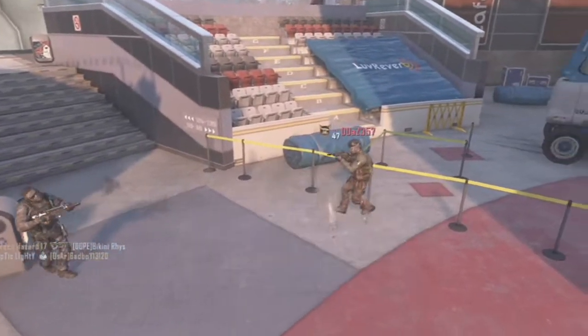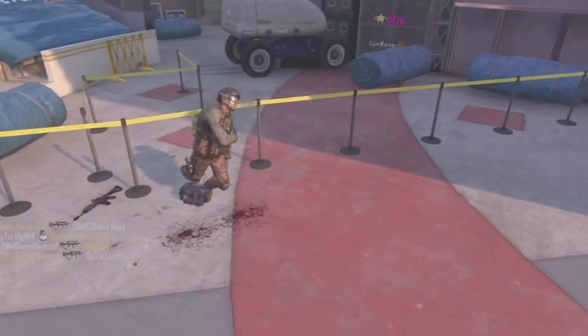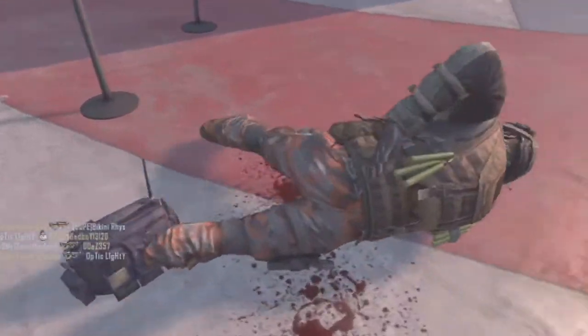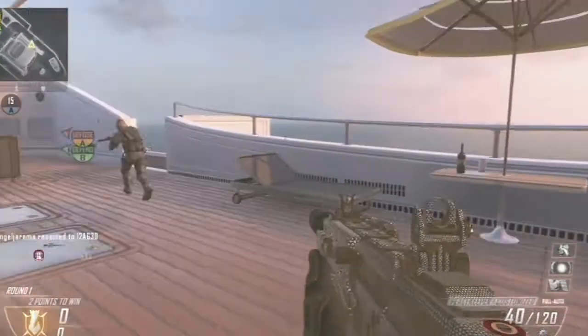First up, you're going to have to get 100 headshots with every single SMG. You can just go for the gold for each one, but if you want to get Diamond, as you probably know by now, you need to do every single one. Some of them are going to be harder than others — the Scorpion, for example, has no headshot multiplier, so there's not really much point going for headshots other than to get the headshot challenge done.